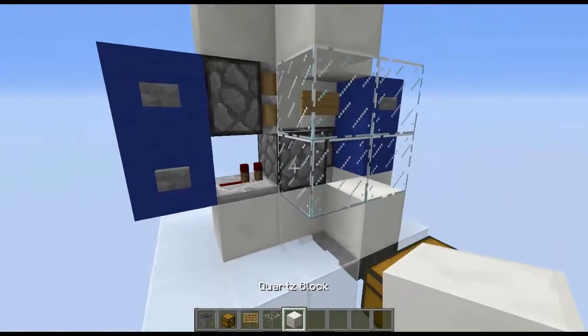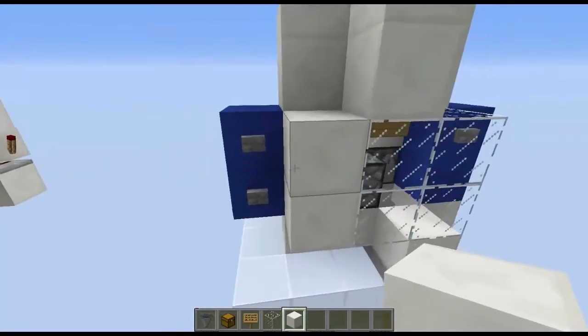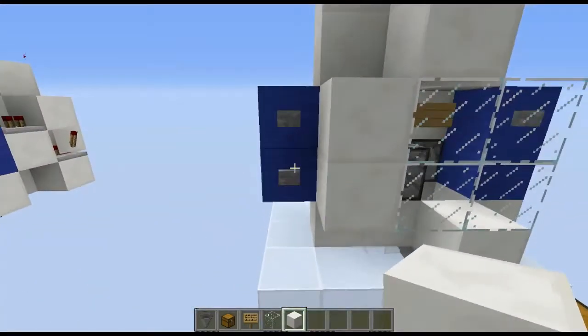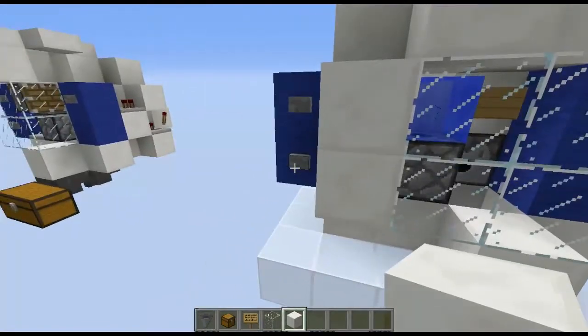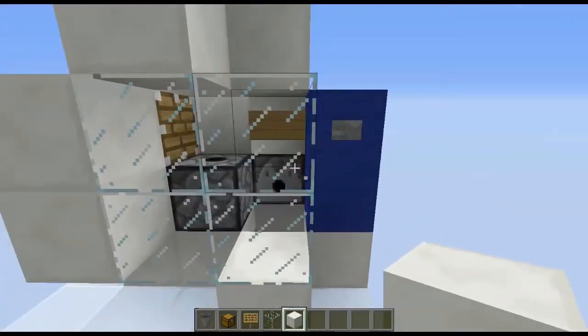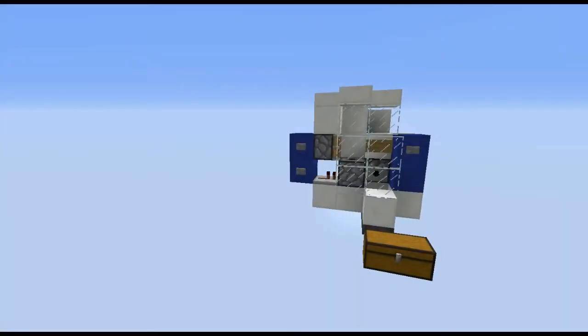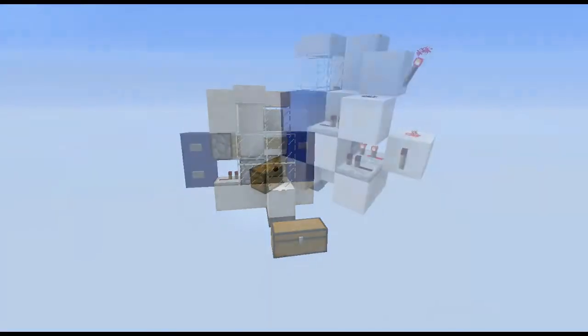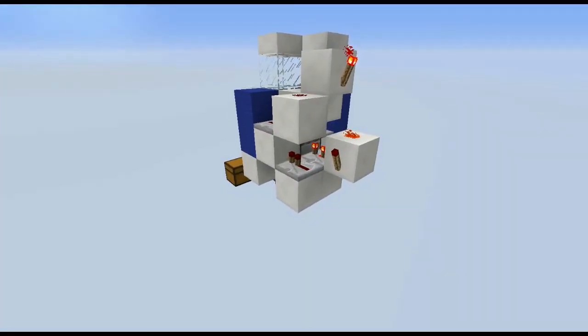You can decorate it how you want — basically what I did was put two blocks there and got item frames and put them on. As you can see now: press this button to get the water, press this button for the pusher, and press this button for the cooker. If you enjoyed, please leave a like, subscribe if you haven't already, and I'll see you all in the next one!